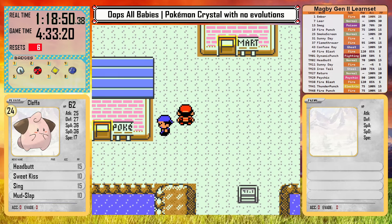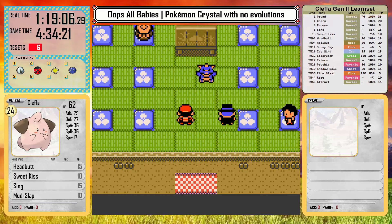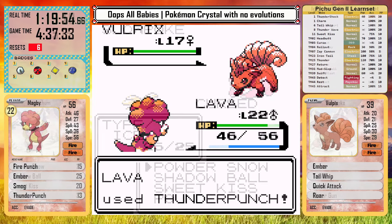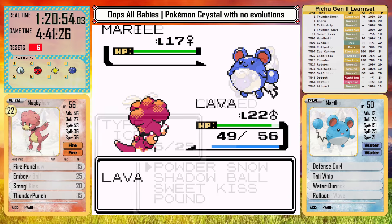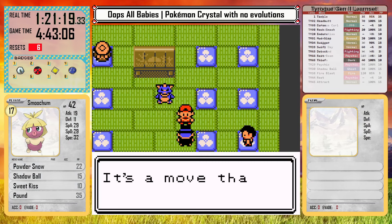I realized I forgot to pick up the Surf HM, so I backtrack to the Kimono Girls. For these battles I almost just gave them all Eevees, but I thought that would be kinda boring, so I mixed it up a bit — we have a Slowpoke, a Vulpix, Houndour, Marill, and Mareep. After I beat them, I can get HM3, clear the lighthouse, and head to Cianwood.